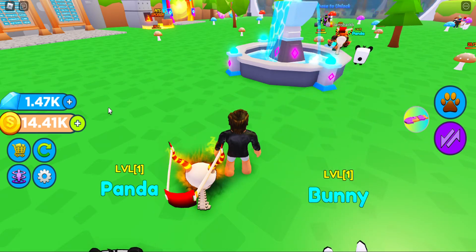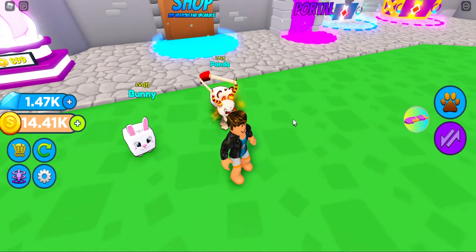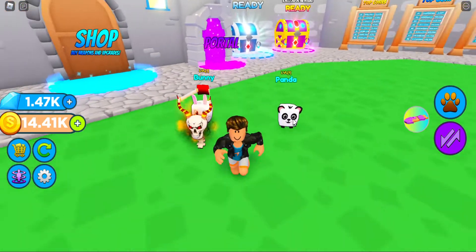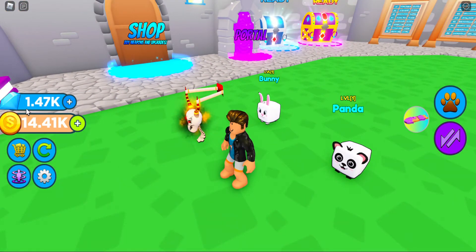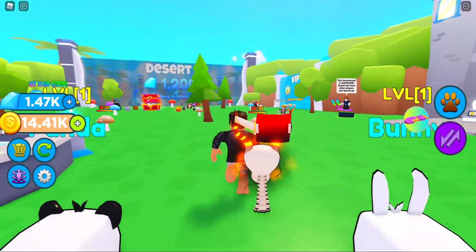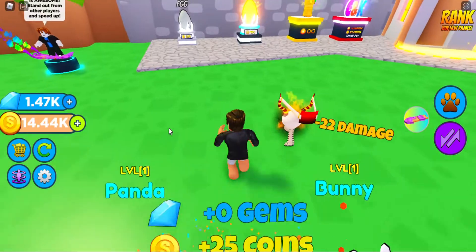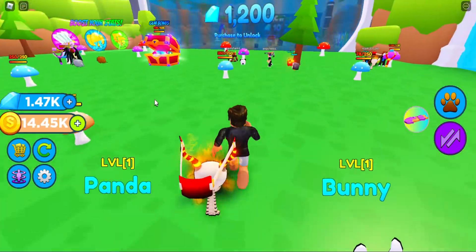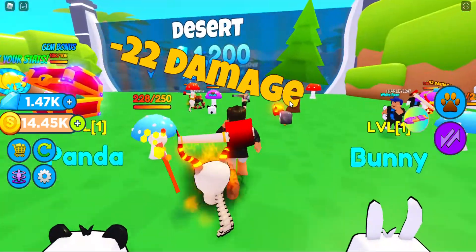Hello everybody, my name is Shadow Cow and today we are going to be back at Attack Simulator. I was doing some grinding and as you can see I have one and a half thousand gold and almost 15,000 gems. We have enough diamonds to get to the next world.